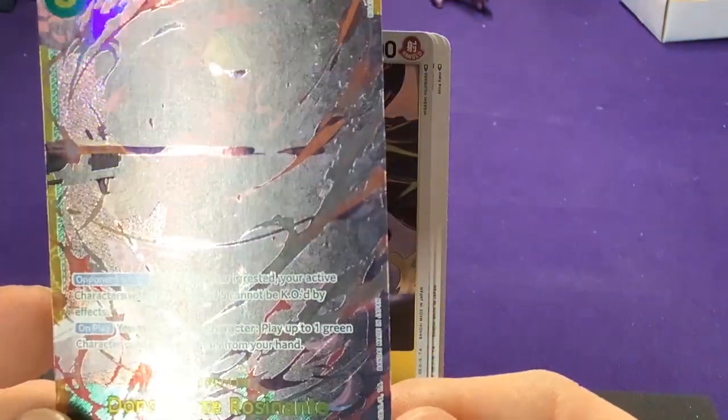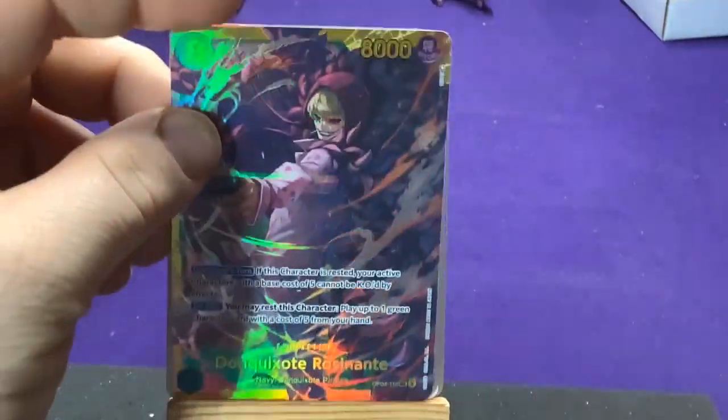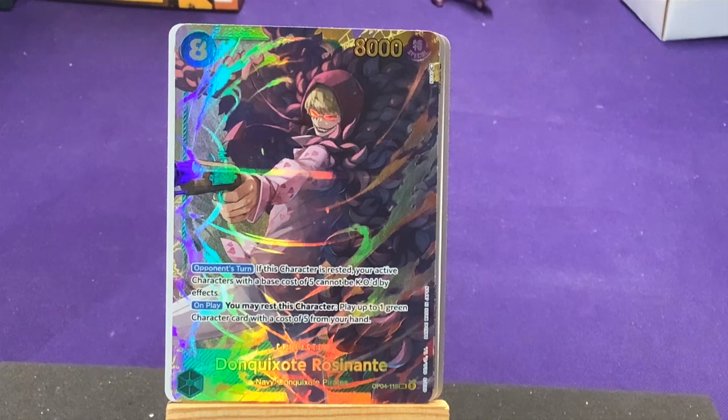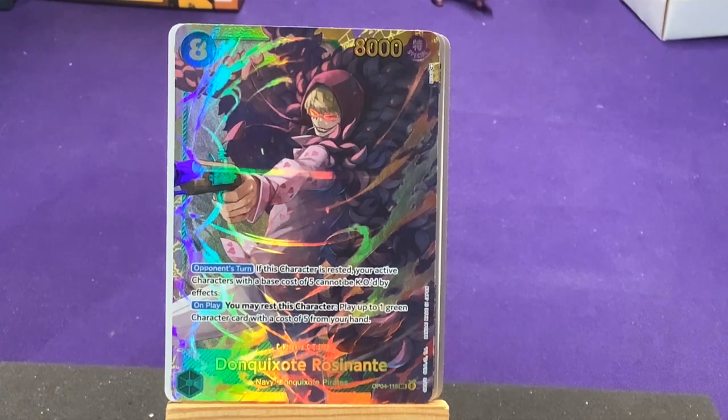It's a Don Quixote Rosinante, Navy and Don Quixote Pirates, in green. On opponent's turn, if this character is rested, your active characters with a base cost of five cannot be KO'd by effects — he protects all your weaker characters. On play: you may rest this character and play up to one green character card that costs five from your hand. That's freaking cool that we got one this early on. Alright, let's hit pack number three.